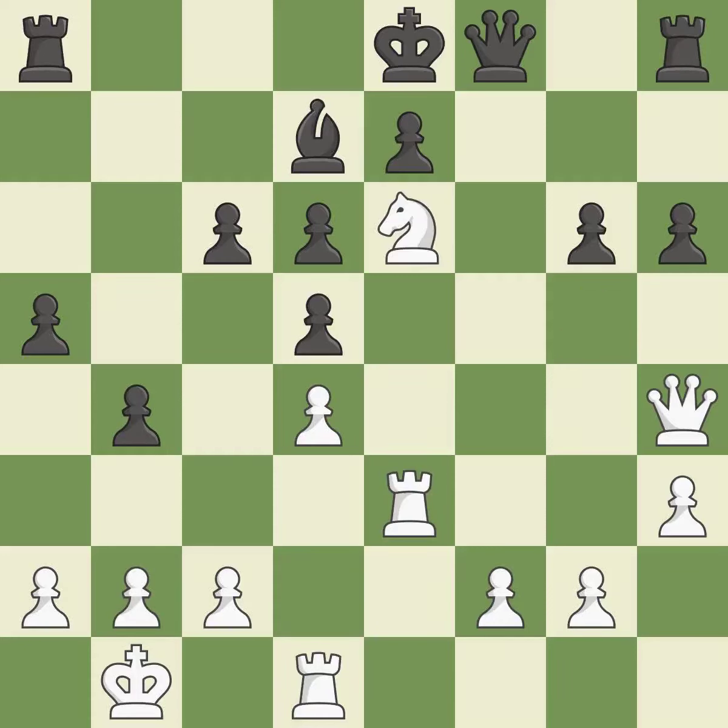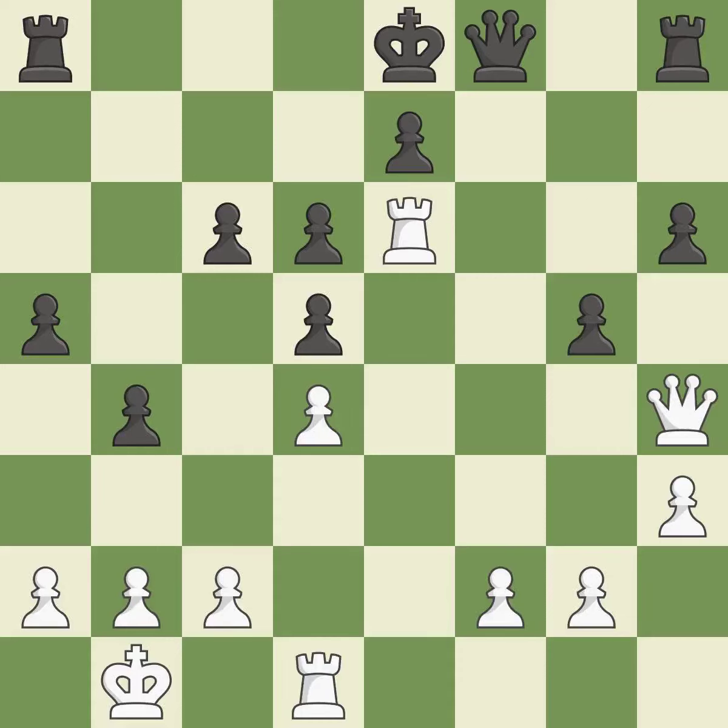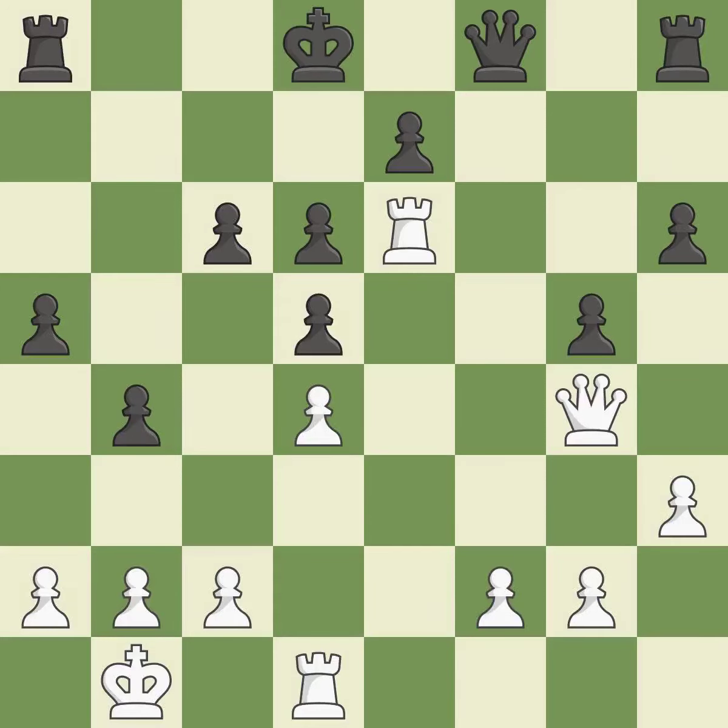This misses a chance to threaten a queen and gain a tempo — it is incorrect. This is an equal trade; it is the only good move — a great move. Recaptures — it is ideal. A pawn kicks the opposing queen, forcing her to move or risk being captured — it is ideal. This ignores a safer approach to moving a queen — it is incorrect. The king no longer has castling privileges — it is incorrect. On the file, the rooks are strategically doubled and forcefully combined — it is ideal.